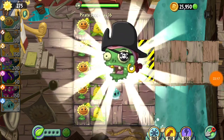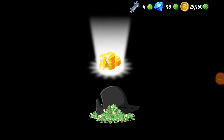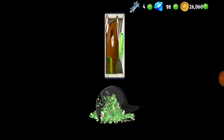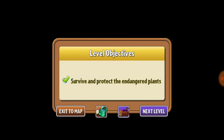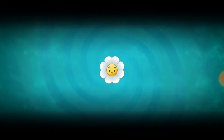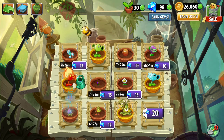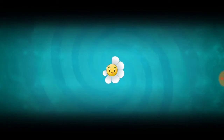Let's see what treasures we've gained through this pirate pinata — Spring Bean seeds, that makes sense! Coconut Cannon seeds as well. Now Peanut has served his time as a boosted plant in the Zen garden, so who are we gonna get in its place? Hocus Crocus, of course — very, very nice. Let's see what comes next.